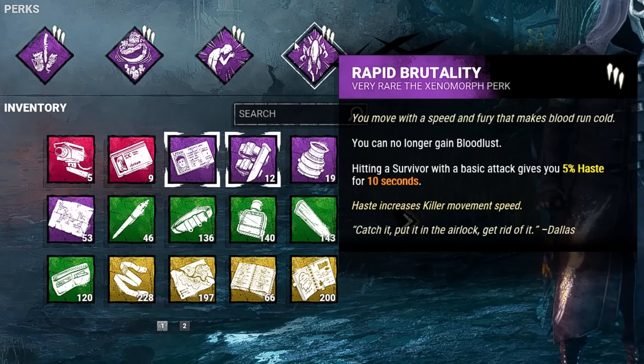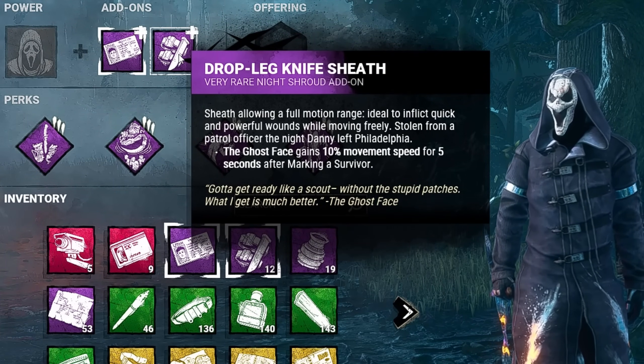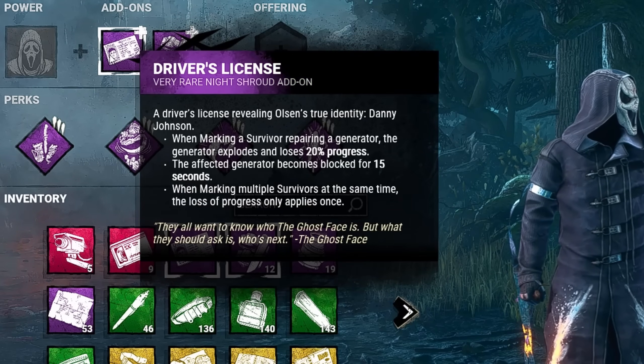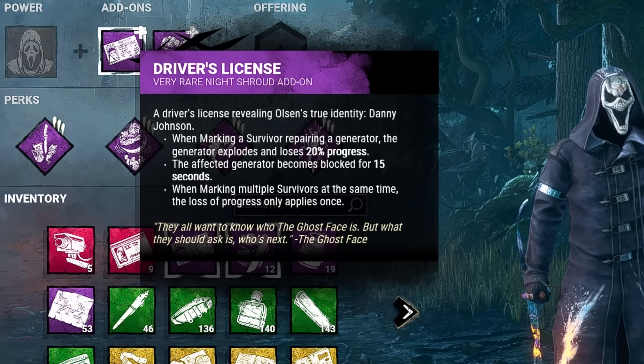As far as add-ons, we have the Drop Leg Knife Sheath. Whenever we mark a survivor, we'll get a 10% movement speed for 5 seconds. And we have a Driver's License. Marking a survivor who is working on a generator will explode that generator for 20% progress, and the gen will be blocked for 15 seconds.